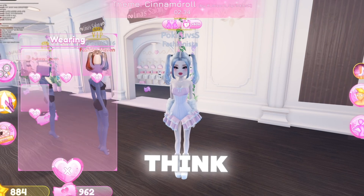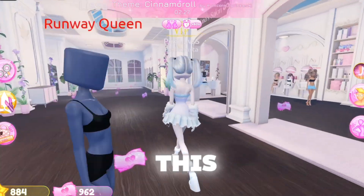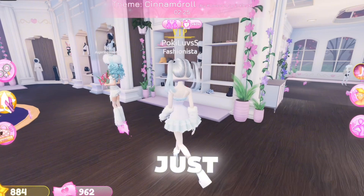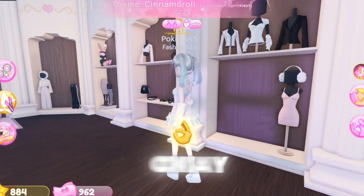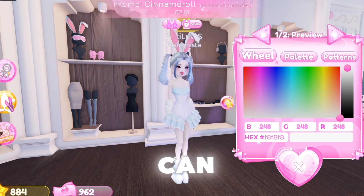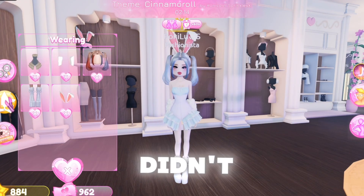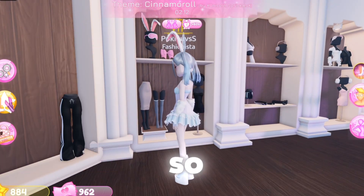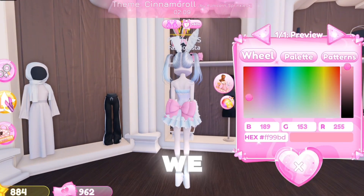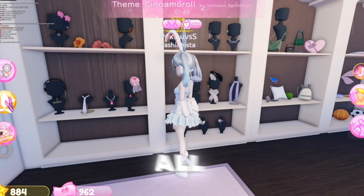She's really cute! I don't know if I like the pink though. I'm going to change the pink on the dress — that's perfect. We look just like Cinnamoroll! Wait, can we have bunny ears? We can, but this isn't really Cinnamoroll — Cinnamoroll's ears are like down. Cinnamoroll is a bunny, so I don't know what to do about that.